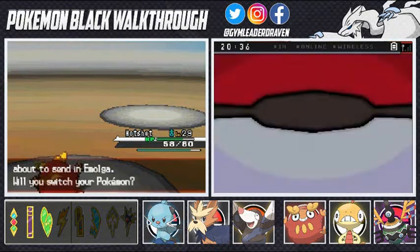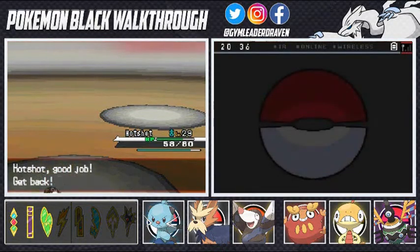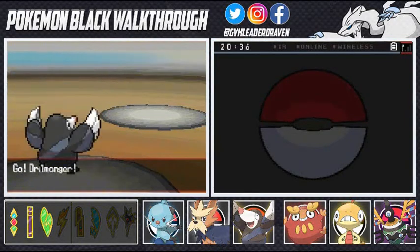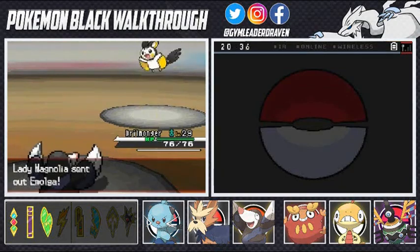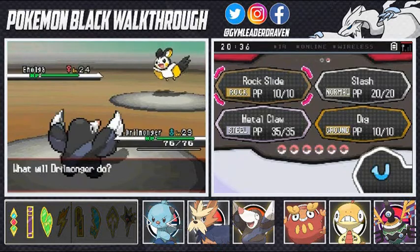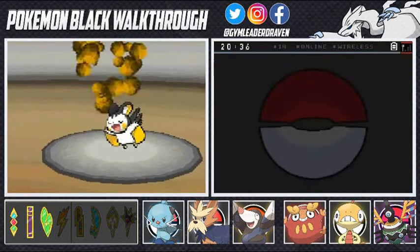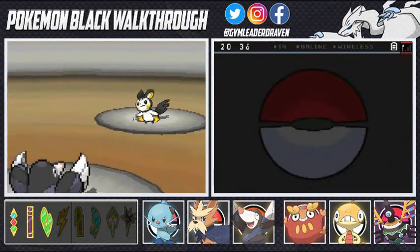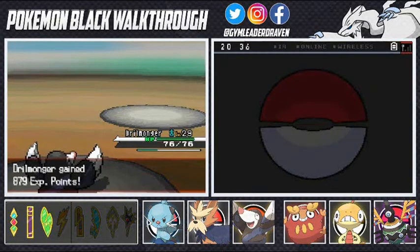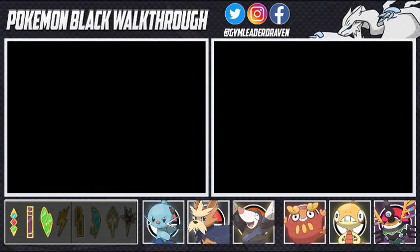Hot Shot kicks butt and takes names. She's coming out with another Emolga so let's try out Drill Monger. Remember, Emolga is electric type but ground type moves will not affect it because it's also flying - go for Rock Slide or any rock type move instead. You'll get a rock type move early on - Rock Tomb - but it's not as powerful as Rock Slide.